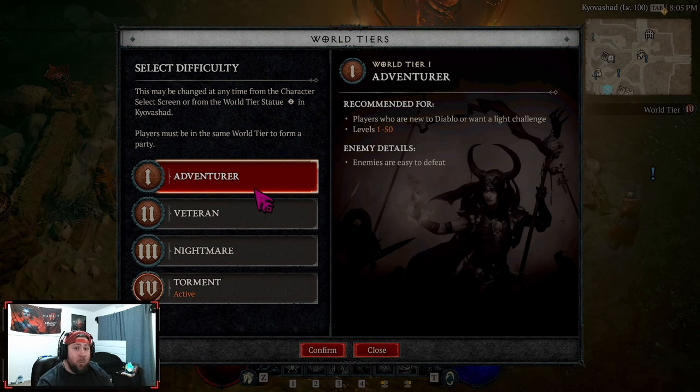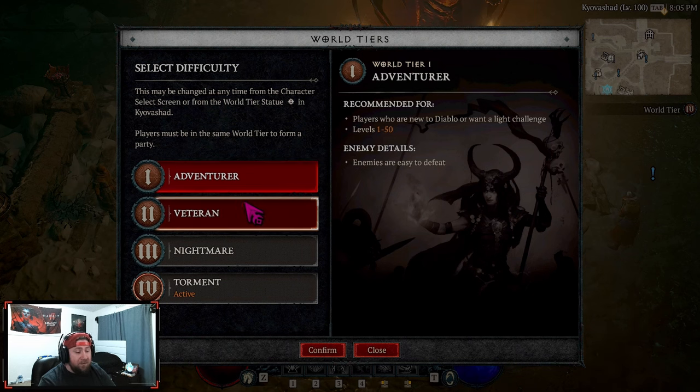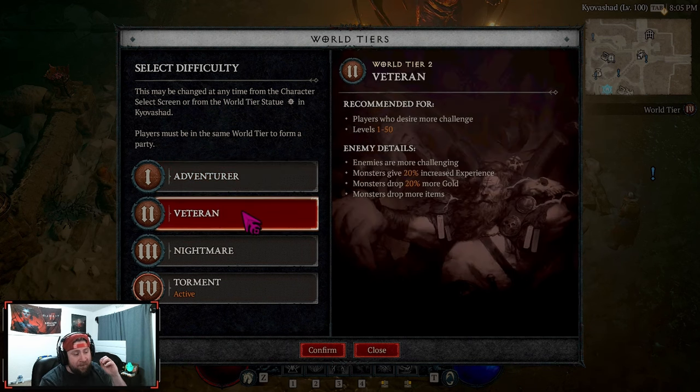I'd recommend staying on World Tier 1 until you get a feel for the game, then slowly move up as you become more comfortable. That's the best approach for a brand new player. For more experienced ARPG players, start at World Tier 2 — you're going to have an absolute blast.